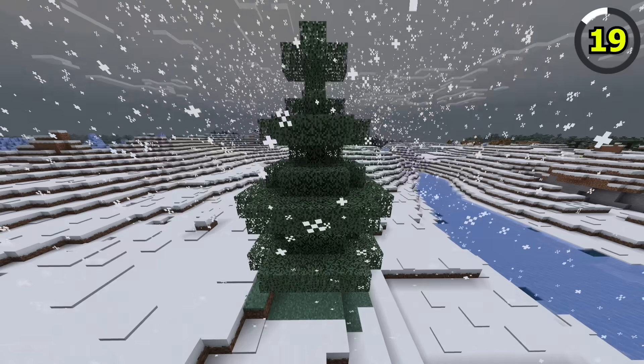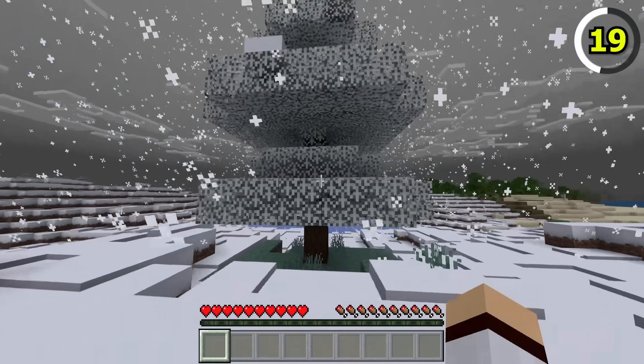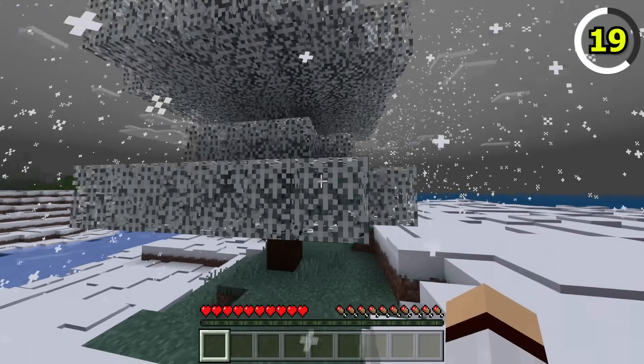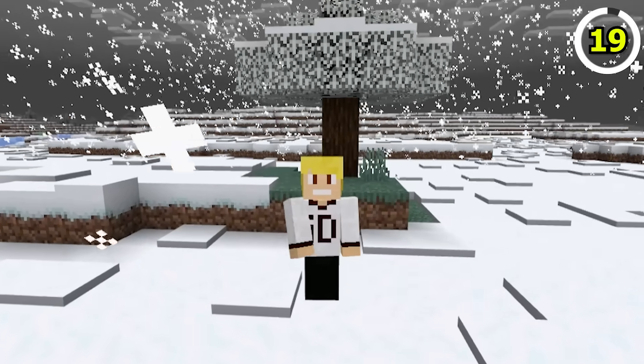Leaves in Bedrock Edition are really interesting, as if they generate in a snowy-related biome, they'll begin to appear frost-coloured if it snows. Java Edition seriously needs this feature — it's so cool!